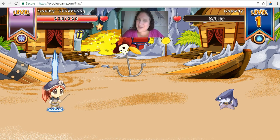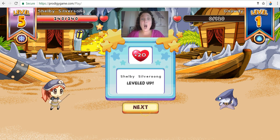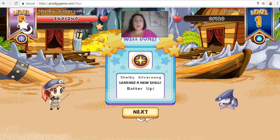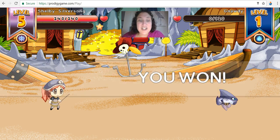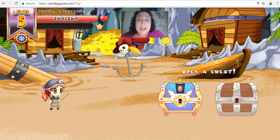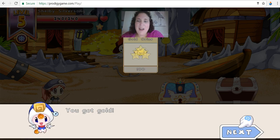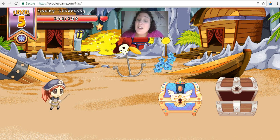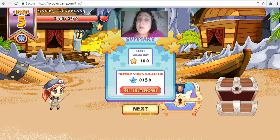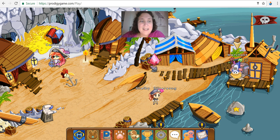He leveled up — awesome sauce! That level up gave us an extra 20 hearts and a new spell. We're getting Batter Up to go along with our Magic Shot — this was a great battle. Now there are two chests. This avatar is not a member, so I'm just going to click the wooden chest. Don't worry about the member stars. Membership is good though, so if you play this a lot, you might want to talk to your family about getting it as a present.